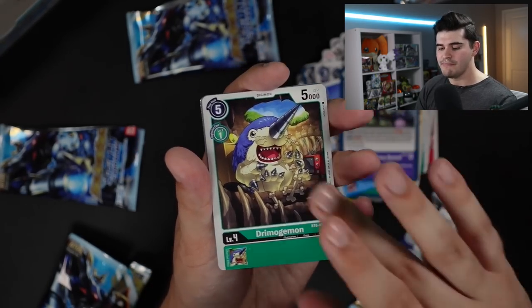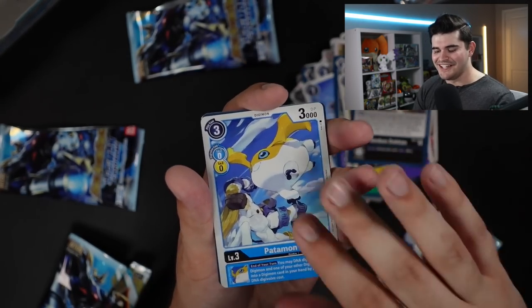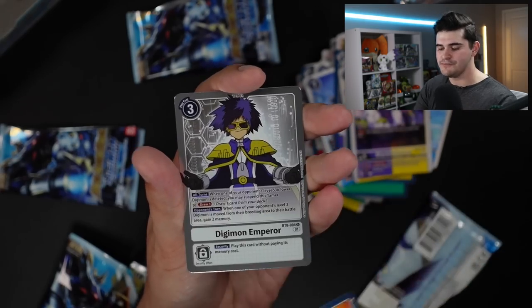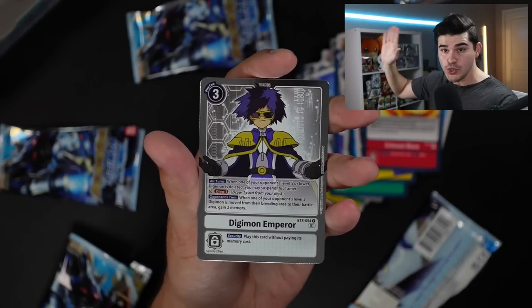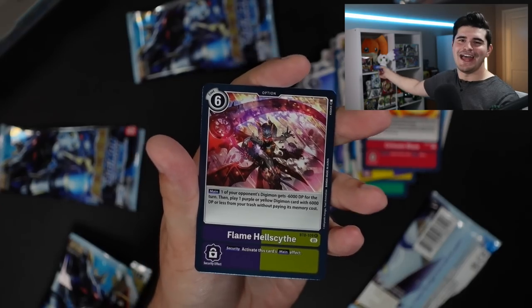Alecmon, Frozo, Mist Memory Boost, Dramoji, Kyuki, Senbondokan, Patamon, Innocence Blizzard, Black Gatomon, Crimson Blaze. Our second-to-last rare is Digimon Emperor, and the last card of our New Awakening Booster Box is Flame Hellscythe.